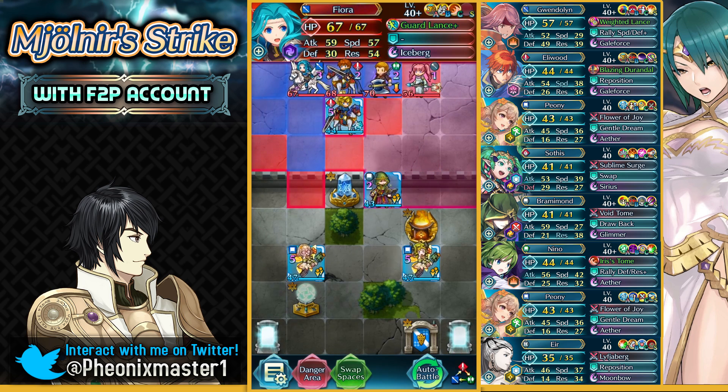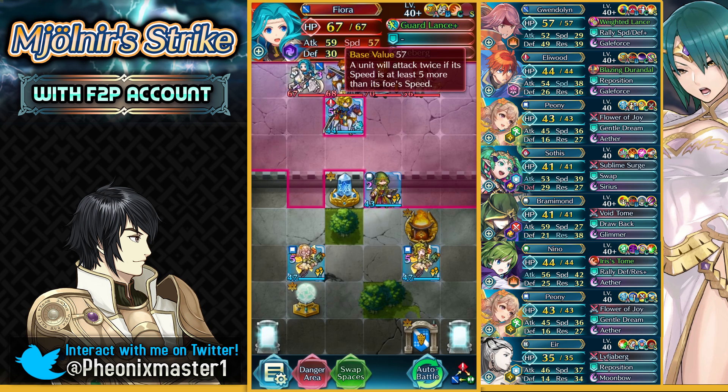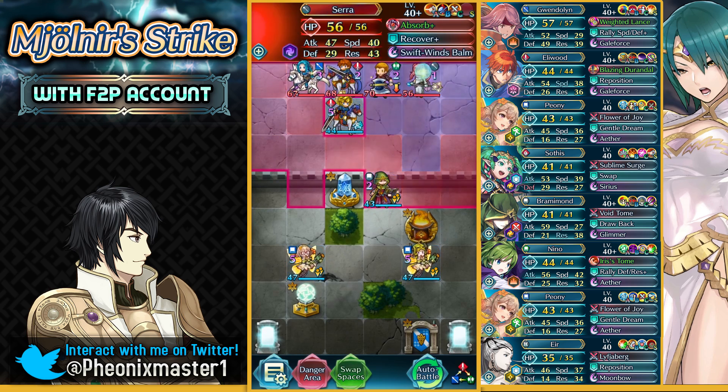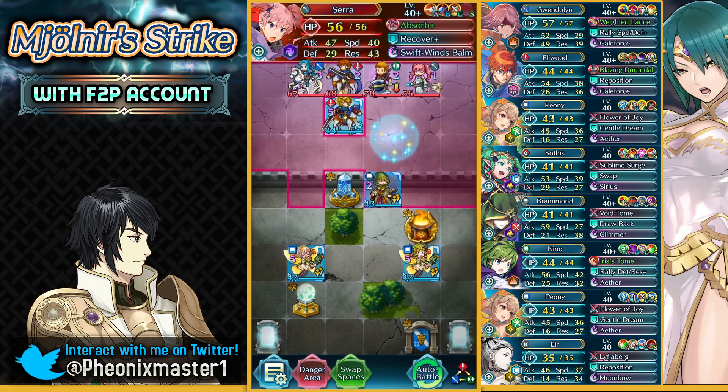I've got insanely inflated units — 57 speed. Why? What purpose? She's gonna get the max debuffs from Pegasus Flight. Eliwood here. Unfortunately for him, my Gwendolyn just dunks on him. Linus at 48 speed. Sarah with Absorb Axe Breaker. Okay, let's go.